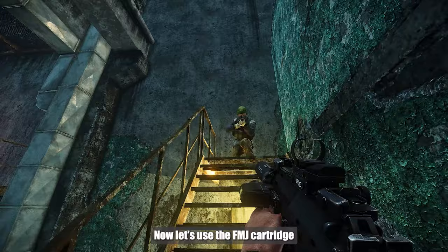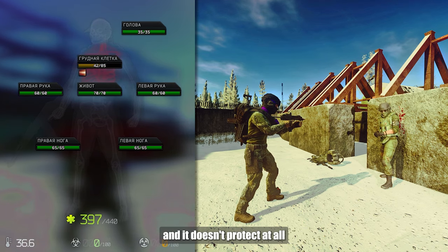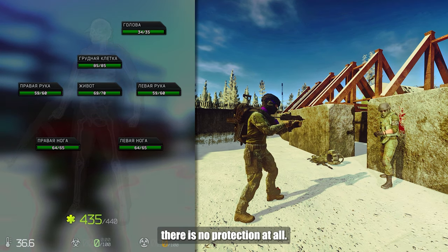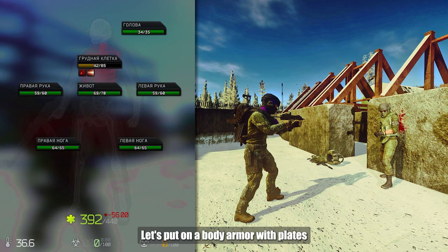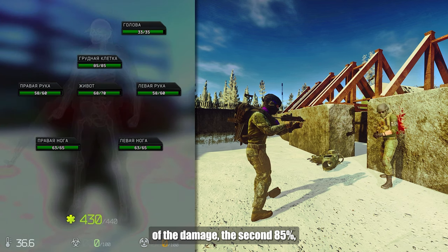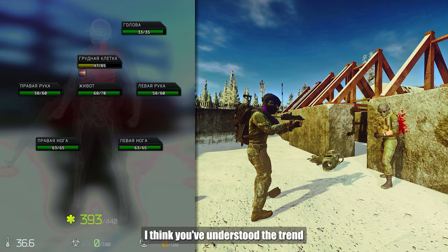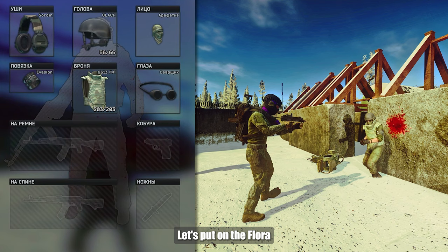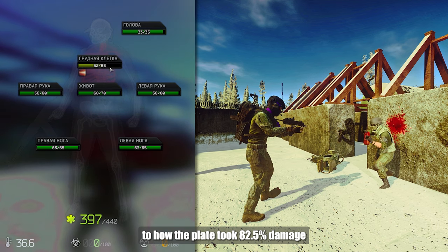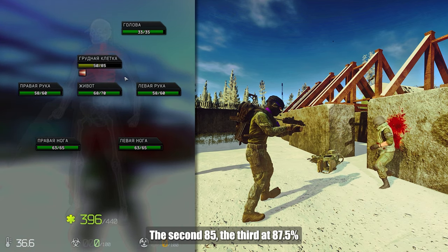Now let's use the FMJ cartridge with exactly 40 penetration. Starting with the armor on armed packets — it doesn't protect at all. All shots pass full damage; it feels like there is no protection at all. With body armor consisting of plates, the first shot took away 82.5% of the damage, the second 85%, the third 90%, the fourth 95%. With the flora containing plates and armed packets, the first shot is identical — 82.5% damage, the second 85%, the third 87.5%.